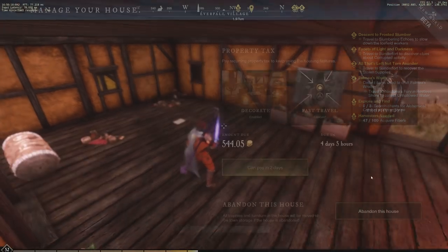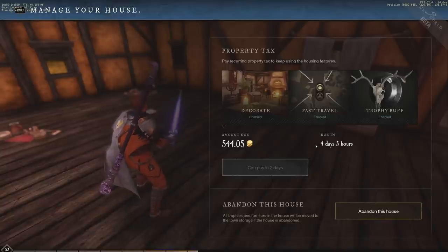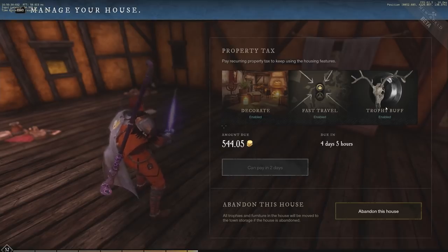We also have the pay tax option. If you hit N you can see the amount due — in four days and five hours. If you don't have that amount to pay, you won't be able to use your house until you do pay. So keep that in mind — you'll need gold left over each week to pay your taxes. Decorating, fast traveling, and trophy buffs are the three main reasons to own a house.